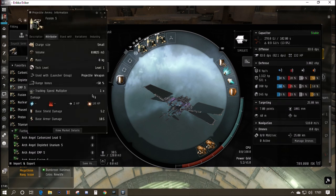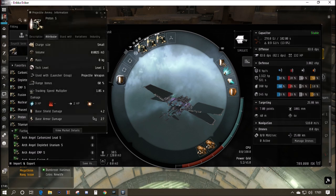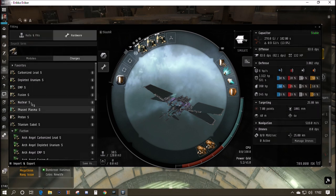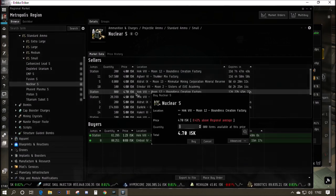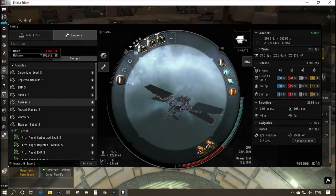I'll link a useful resource in the description and on the Discord and Facebook — there are graphics showing ammo damage types, ranges, and tracking bonuses for Minmatar weapons, plus a chart showing the best resists to have and damage to deal against different types of rats. I'm going to grab a mixed bag of ammo so I'm ready for everything. I think I'll stick with the adaptive Invulnerability Field for now — we're cap stable with it running, as you can see in the fitting window.